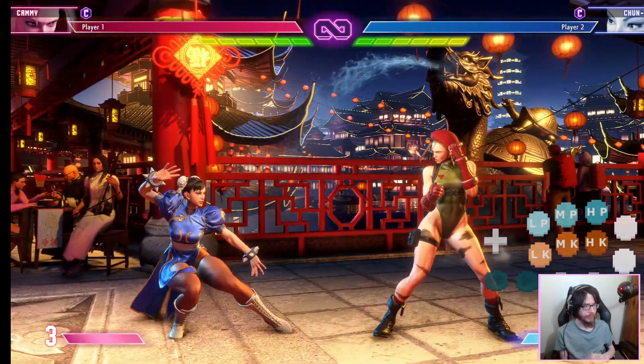The next step is hit confirmation. Turn the dummy on to crouch and block random. Now you can do jab jab - if he blocked the first jab, stop. If he got hit by the first jab, cancel it into your DP. You don't want to do this on block because it's really bad on block. This is called confirming - you're confirming visually whether he's getting hit or blocking your attacks and reacting accordingly. The most basic one is jab jab jab into a special move.